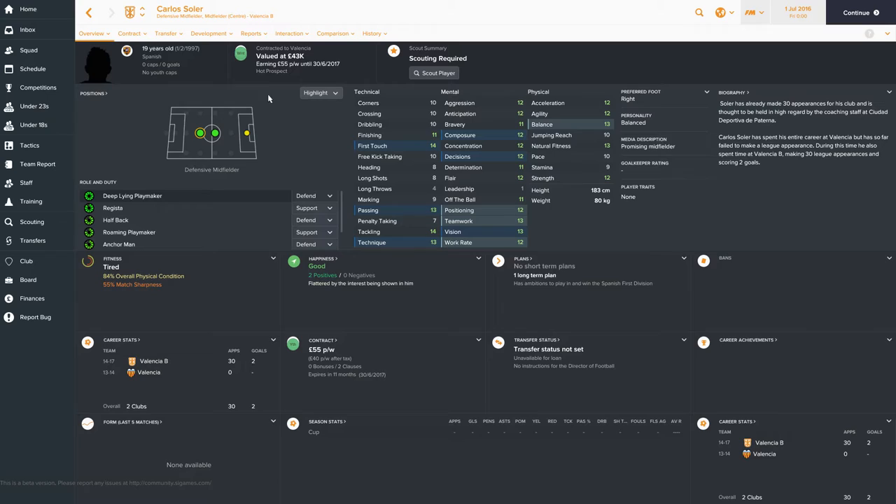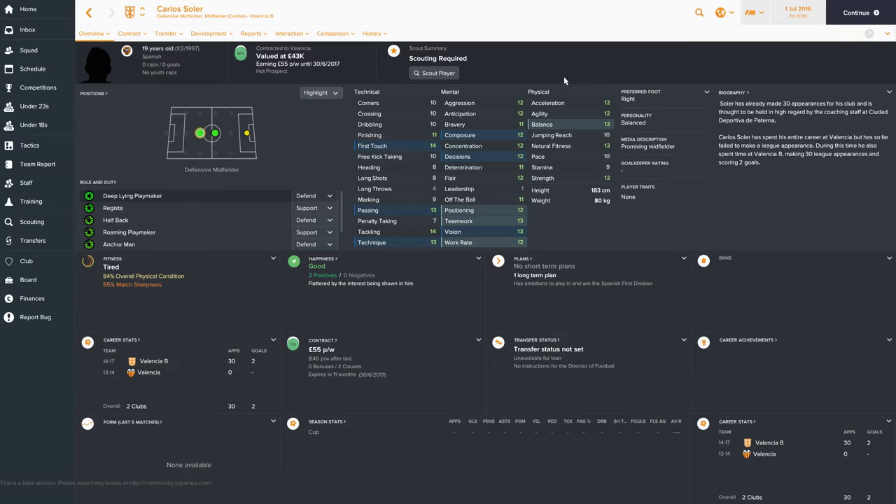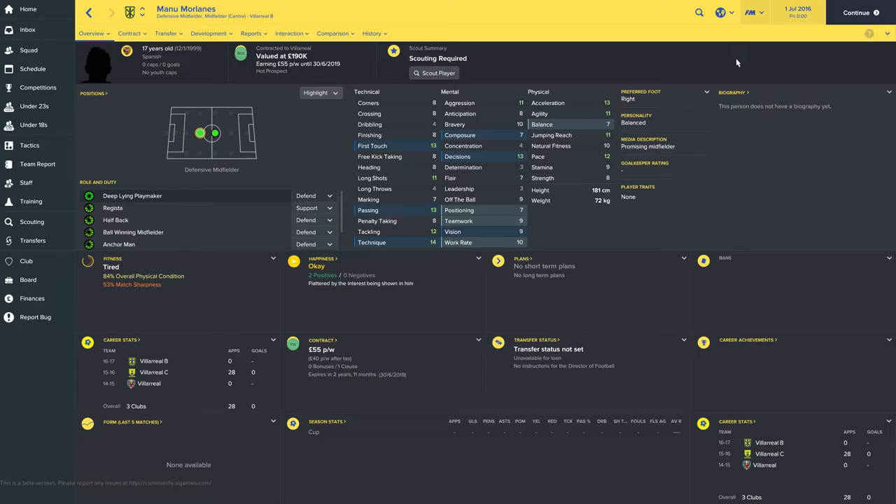Starting off with the player who is valued the least when you first load up Football Manager. He's a 19-year-old Spanish defensive mid still on a youth contract, valued at £43,000 and on just £55 per week. He plays for Valencia B over in Spain and is best suited to a deep-lying playmaker in the defensive mid spot. His attributes are pretty decent — the lowest for his role is around 12. It's surprising his value is so low. You can sign him on a free transfer, but you'll pay a compensation fee of around £600,000, so you may actually be better getting him on a transfer.